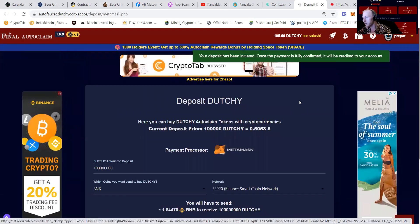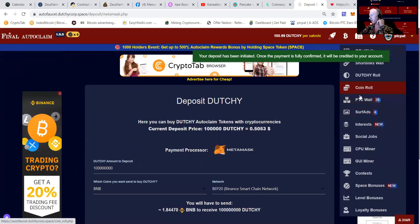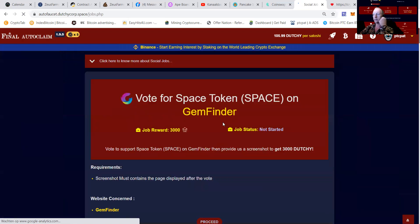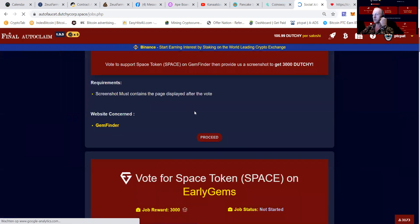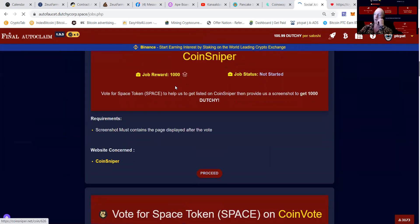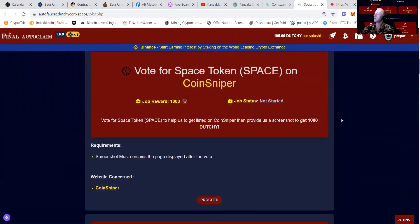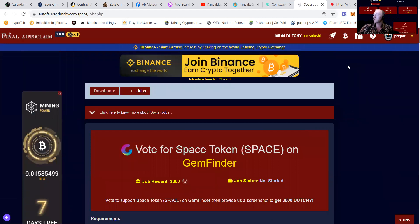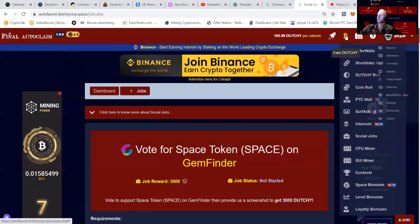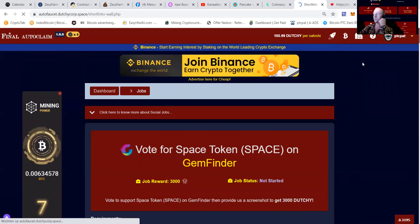My deposit will be confirmed in a moment. In the meantime, let me show you the social jobs — now that I'm level 10, I can vote for things and get 3,000 Dutchy, or vote on CoinSniper and get 1,000 Dutchy. These are all tasks you can do, you don't have to, but they're all possibilities to earn more. Let's also do a short link, which I'm going to show you how to do.